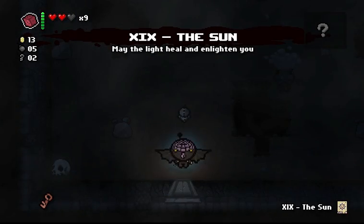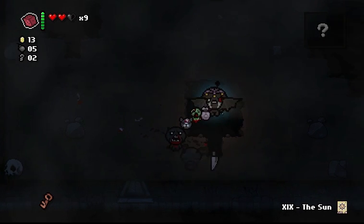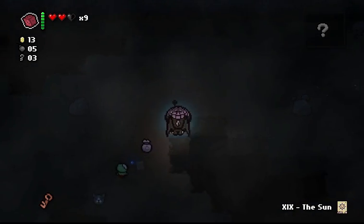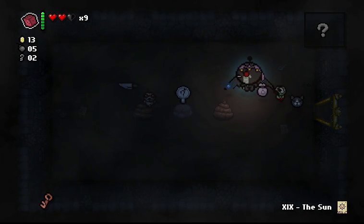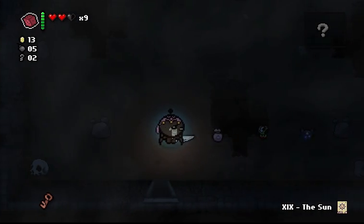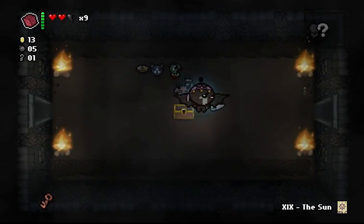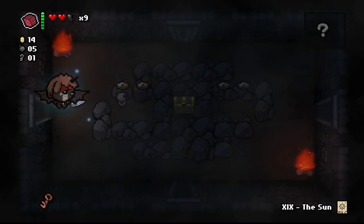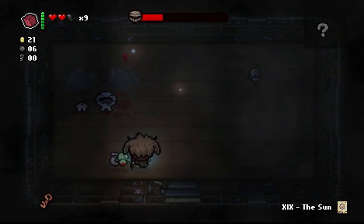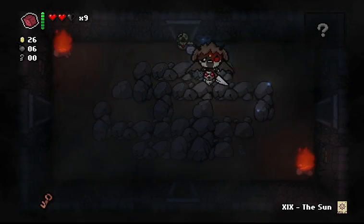This is Amnesia, which is really bad. Luckily, I've got Flight, so these enemies that are landlocked can't really do too much against me. Item room up here — that is My Reflection. I'll come back to that; probably gonna reroll it. My Reflection makes my tears come back towards me, but my tears already do that because it's a knife instead of tears. He had a Goat Head, so I'm gonna take that — that guarantees that I'll get a deal with the devil or angel every time that one is available.